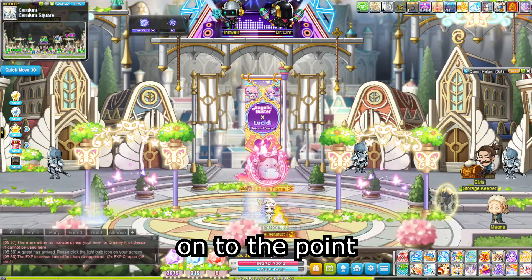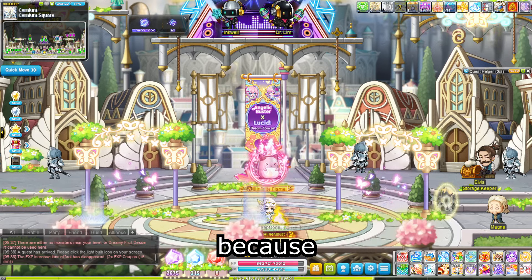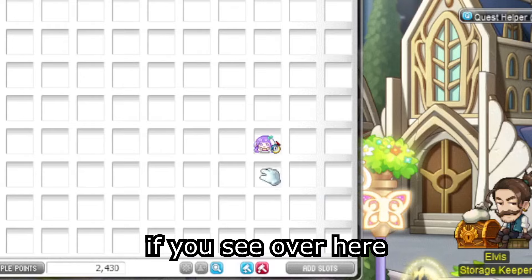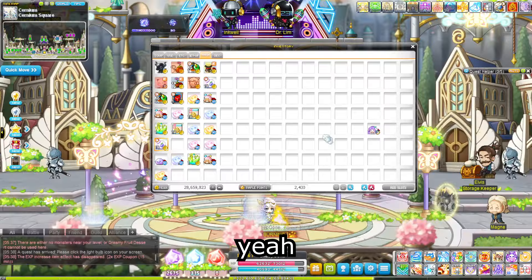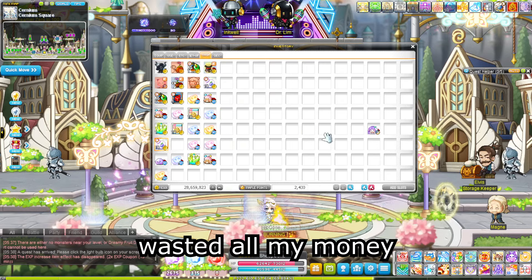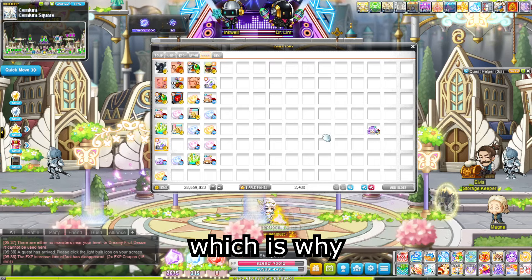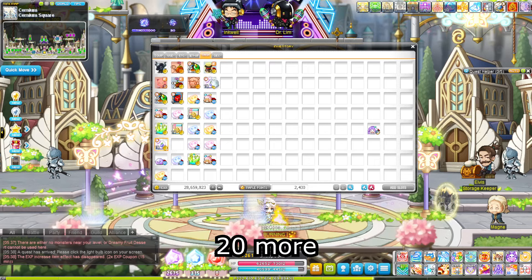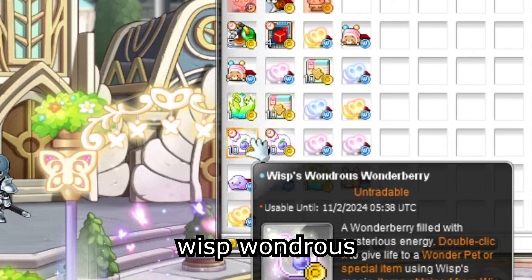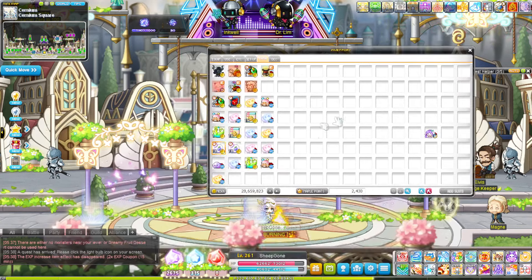Getting back on to the point, I want to make myself a vacuum pet in the bearer server today because last time I tried it — if you see over here — it didn't go so well. I spent like $100 and wasted all my money. But thankfully I have more money in my bank account, which is why I bought myself 20 more of these Wisp Wanderous Wonderberries, and I'm going to open them and try to get myself a vacuum pet. Let's go!